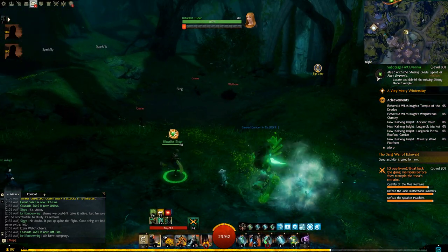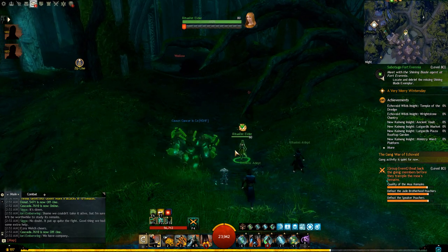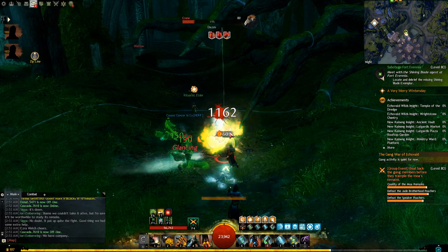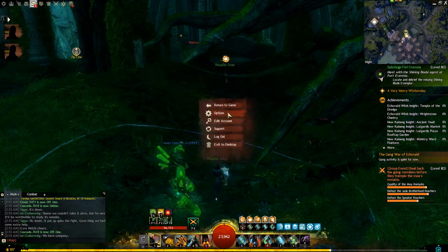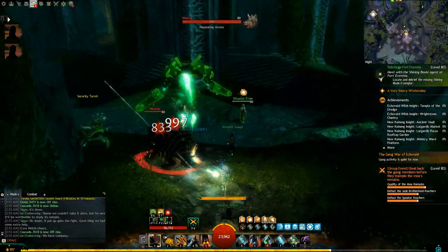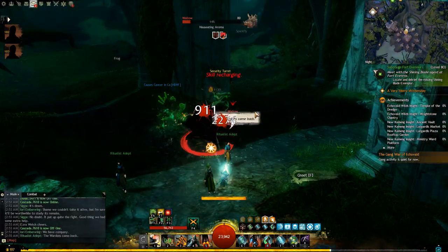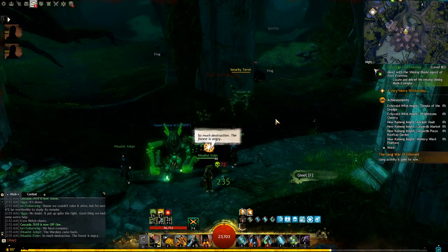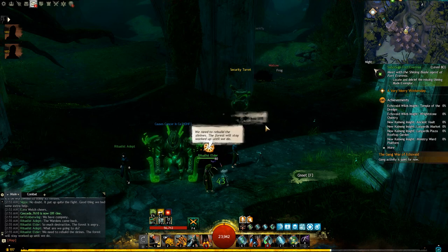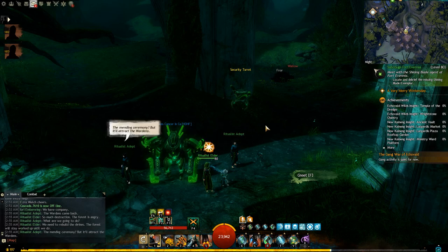Now there's a catch — there are two events that happen in this area. This event we're about to do involves following the ritualist into this building and protecting them so we can repair the teleporter. The other event chain involves a lady who is incapacitated on the ground at half health, and you have to collect spores from the mushrooms in the surrounding area to heal her.